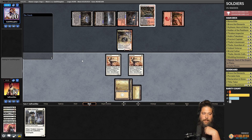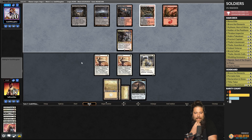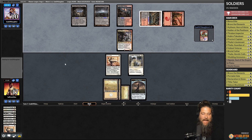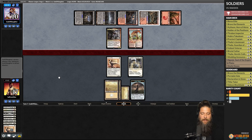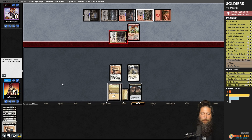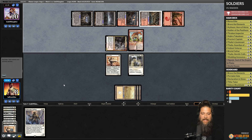We play Thraben Inspector and pass. Opponent top-decks Bone Crusher Giant — what a top deck for our opponent. Bone Crusher Giant gets in and hits us. It's probably over now that opponent top-decked that Bone Crusher.